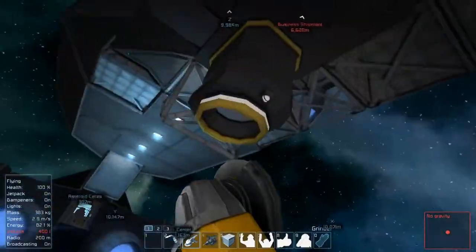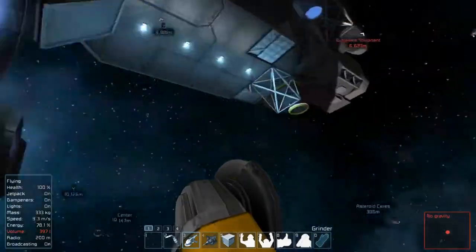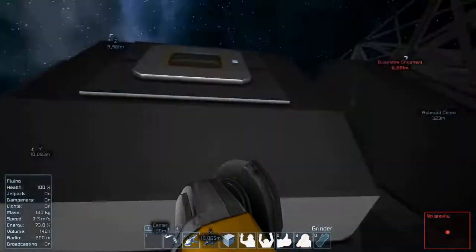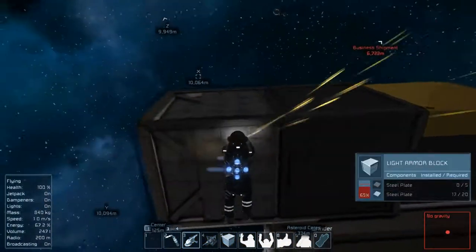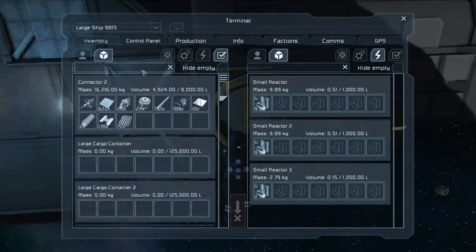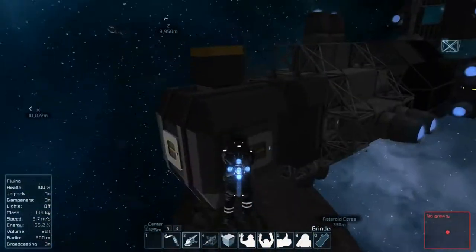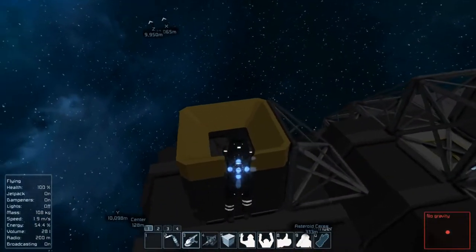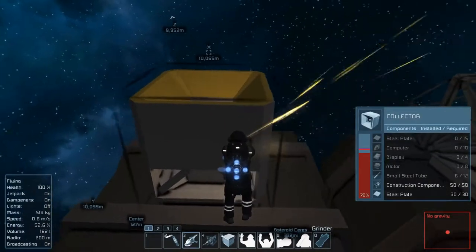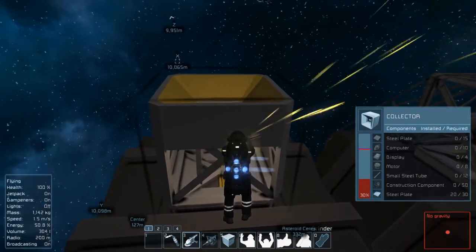Just about done with this section here, so this should give us enough parts to build everything we want for the moment. Don't forget — in our last episode we ended up putting that merge block on our starter ship and connecting it to the mining carriage, and that'll allow us to take off all the thrusters and everything else without the ship spinning completely out of control. We'll start trying to build a little grinding ship using my favorite design, the lightweight multi-purpose 'lump' ship.